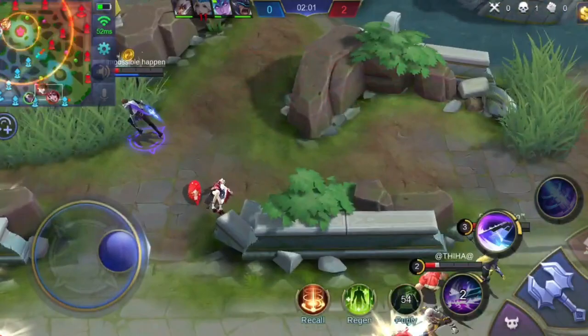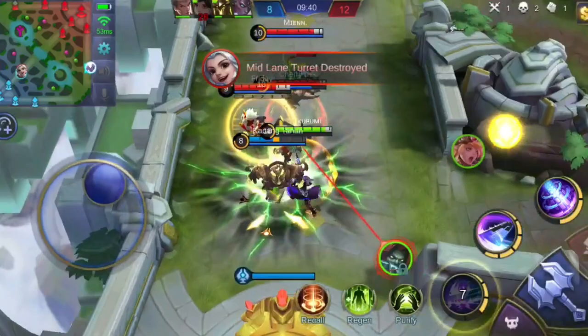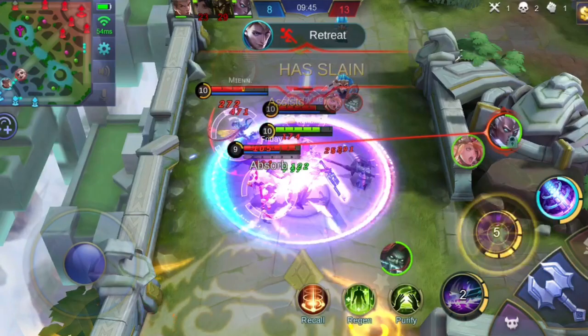In terms of chasing an enemy, the same combo can be used. Just remember to deal basic attacks after using a skill to dash towards the enemy. In team fights, always remember to buff yourself using your ultimate skill, then deal basic attacks after using your skills, because your lifesteal is dependent on your basic attacks. Your lifesteal will help you sustain inside the team fight.